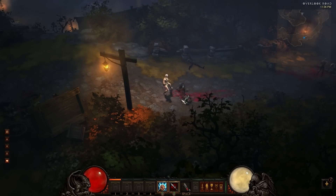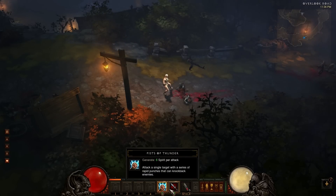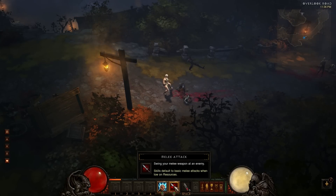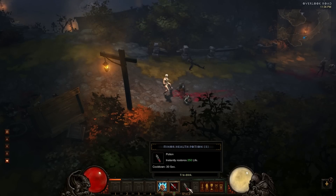Right now, if you look at the very bottom of the screen, I have only two abilities at the moment. I have Fists of Thunder, which I use my left mouse button for, and the melee attack, which I use the right mouse button for. As she levels up, she will gain more skills and abilities. I'll be able to use the number keys on my keyboard - one, two, three, and four. And here I have a healing potion, which I have keyed to the space bar.